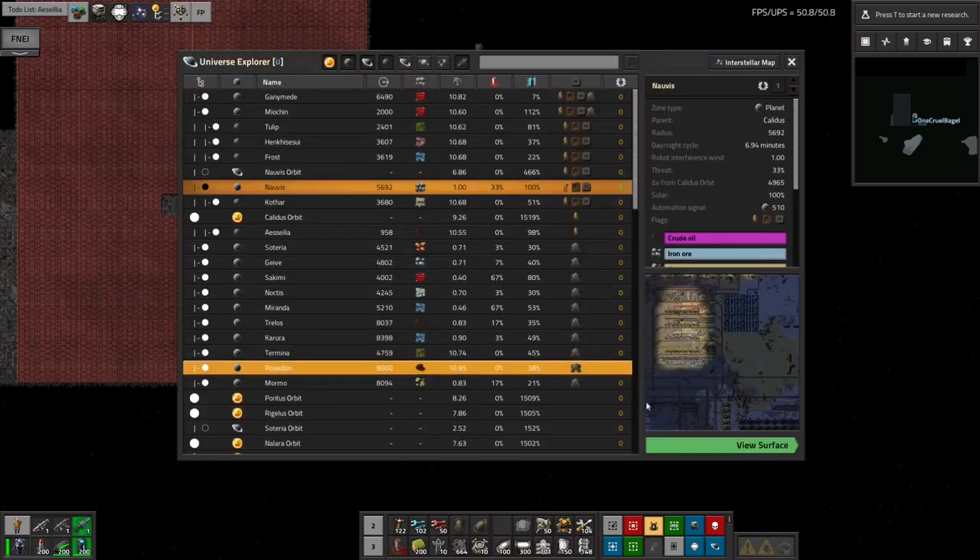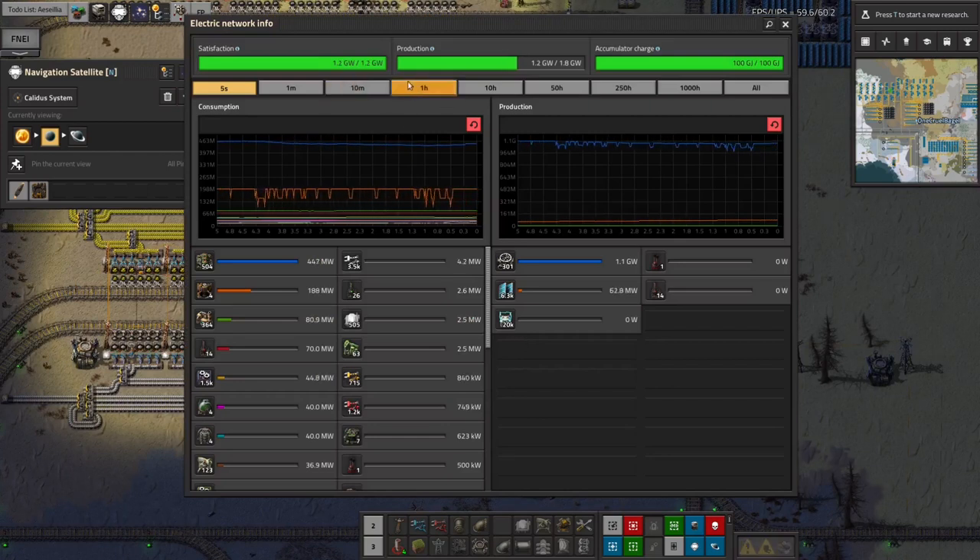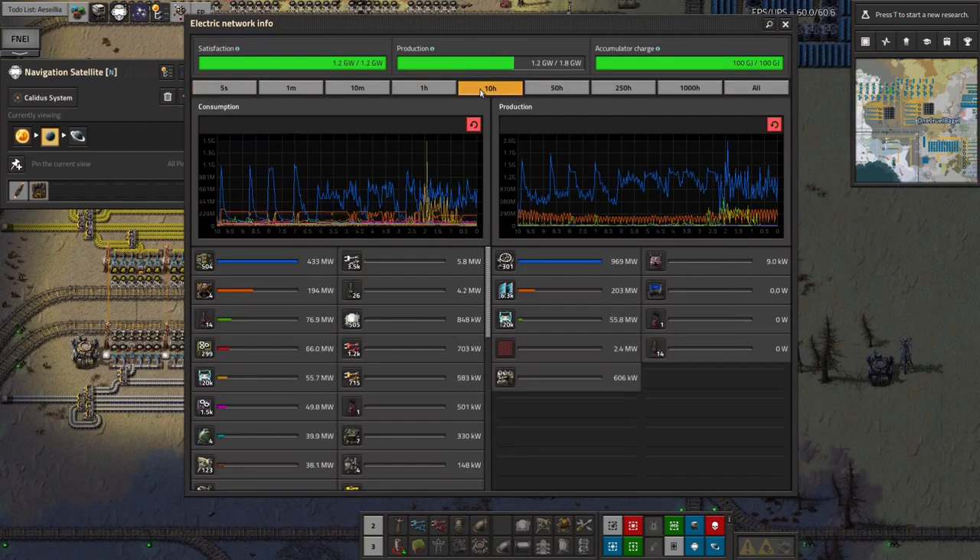Back on Norvis, we've got 1.8 gigawatts available in the current system and we're using 1.1–1.2 of them. Sometimes the power does spike a bit higher than that, and we've got accumulators that can take the extra load for a short time.